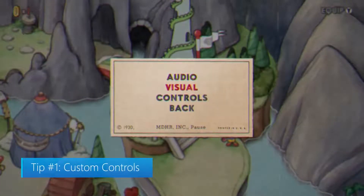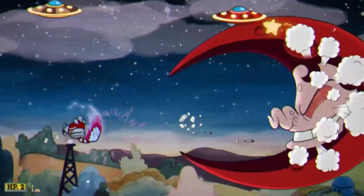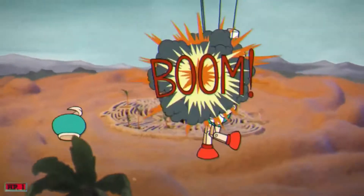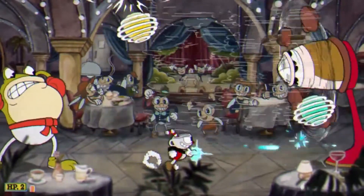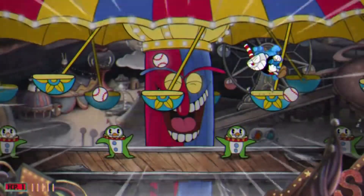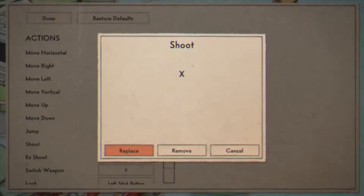Tip number one: custom controls. With its level and boss design, Cuphead has the player utilizing every skill the character has just to survive. Dashing and parrying are crucial, and purchasing the additional power-ups will help you out tremendously. The trick to beating Cuphead is simple — dodge the fast-paced attacks while dealing damage to your enemies, but this is tougher than it seems. Luckily, Cuphead's designers realized that gamers might have their own button preference to help optimize their playstyle, so they've given players the option to map the controls however they'd like. Take some time to figure out what feels best for you.